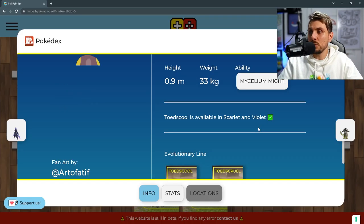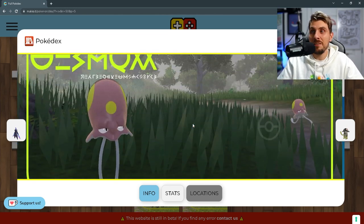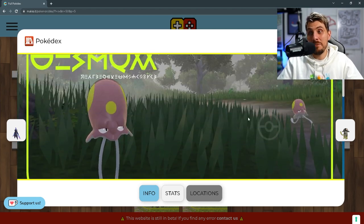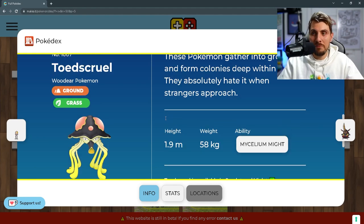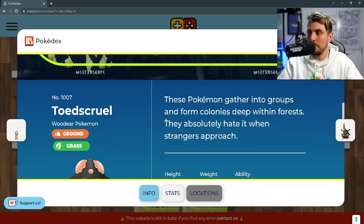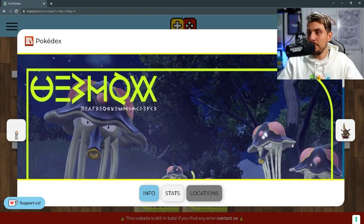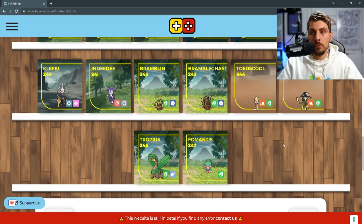Then we've got Toedscool, which is kind of a regional variant of Tentacool. It is going to be a grass and ground typing — a very unique typing — and it looks very cool. It's very funny to see it running around the wild area. Then you've got its evolution Toedscruel, and here is the official imagery of it, which is very cool. Mycelium Might is its ability. It is a regional variant — not a regional form — a bit like Wiglett and Wugtrio.